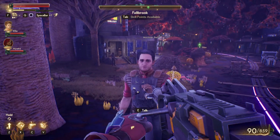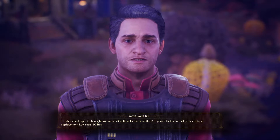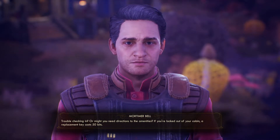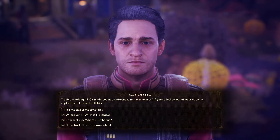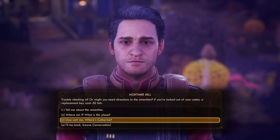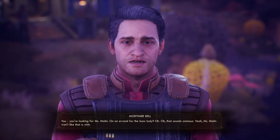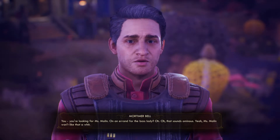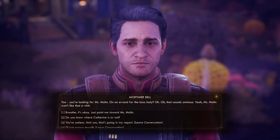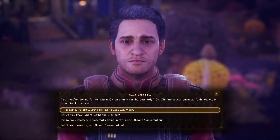Hello! Trouble checking in? Or you might need directions to the amenities? If you're locked out of your cabin, a replacement key costs 50 bits. Lila sent me here — where's Catherine? You're looking for Ms. Malin. On an errand for the boss lady? That sounds ominous. Ms. Malin won't like that a whit.